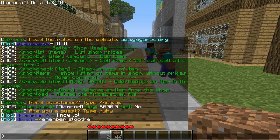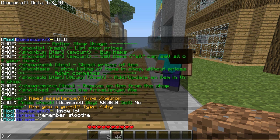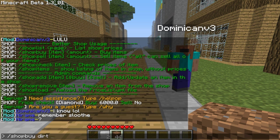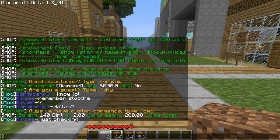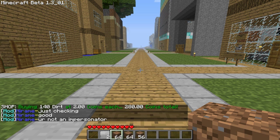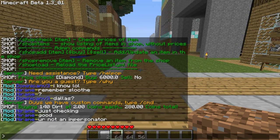Now to buy and sell items, basically all you do is this: type shop buy dirt, and then the amount — I want 140 dirt. Give it a second, and there you go. You just bought 140 dirt at two coins each. So I spent 280 coins and I just bought 140 dirt — that's basically how it works.